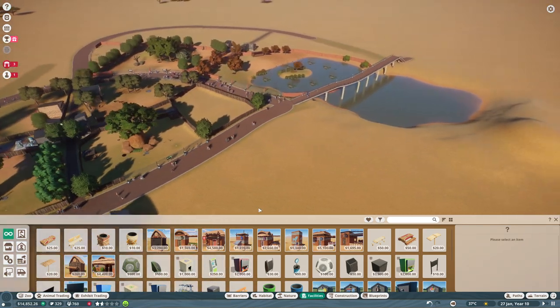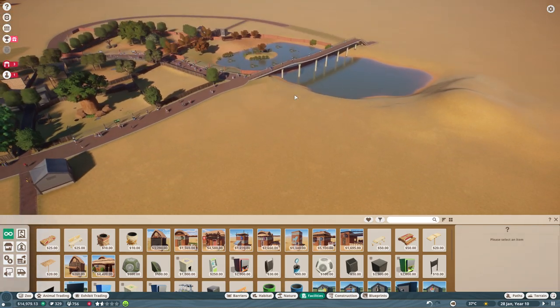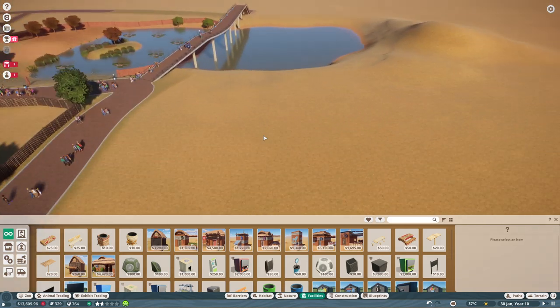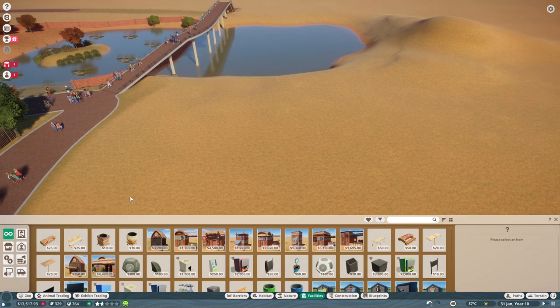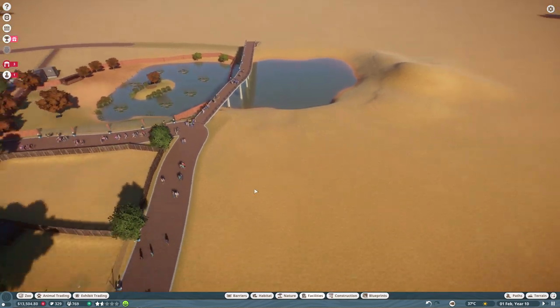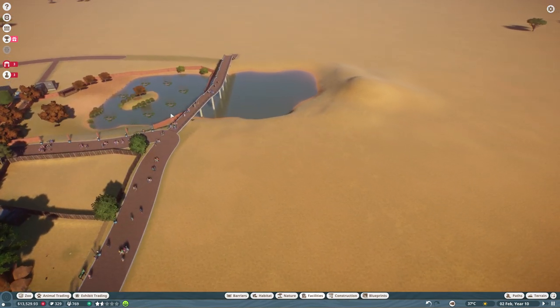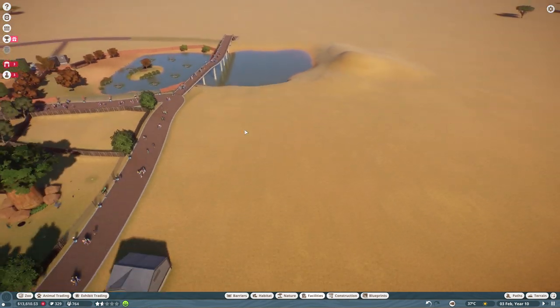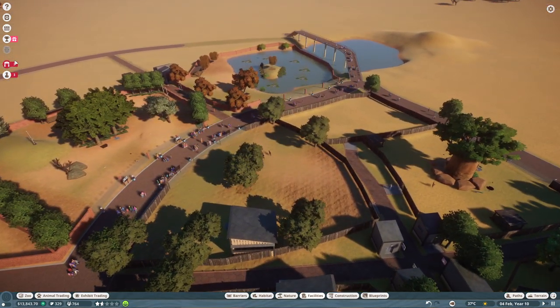I already sent my mechanic to research more of those African themed buildings, and hopefully next up will be the restaurants and souvenir shops. So we can have a large guest facility area here, probably elevated. We're just making these hills over there, and on top of those hills we're going to have those facilities. People up there can then look down onto the hippos and onto another habitat. I really like that.